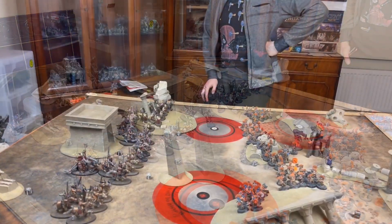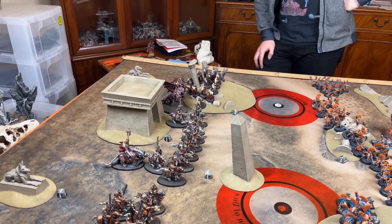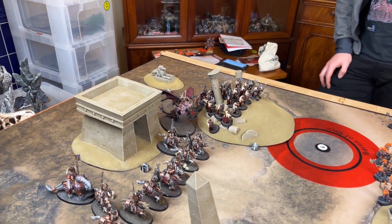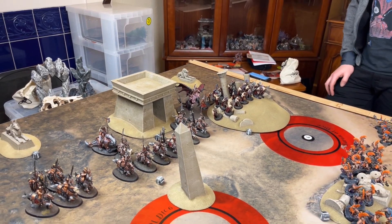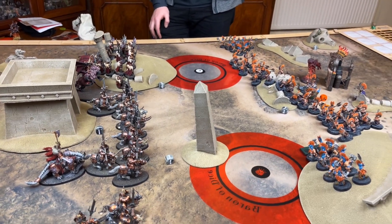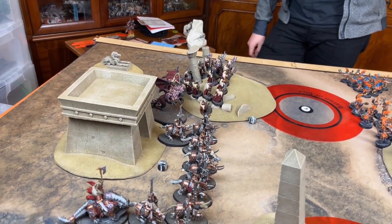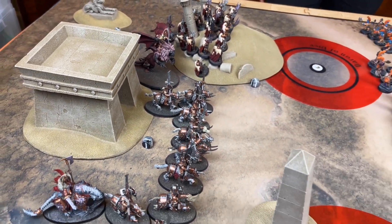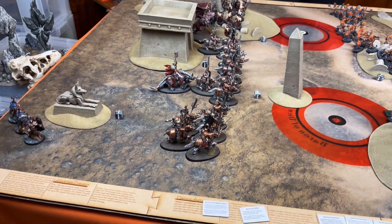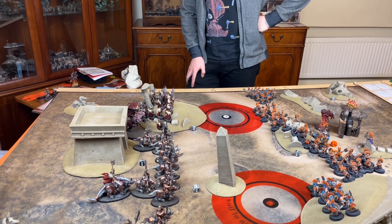Then I failed to cast basically everything — even on arcane terrain. Conduit failed, Doom Sigil failed. We did successfully cast Mystic Shield on the small unit of five knights. All isn't lost though — I can run and take an objective, and as long as a hero is contesting that objective I get to roll on the Eye of the Gods.